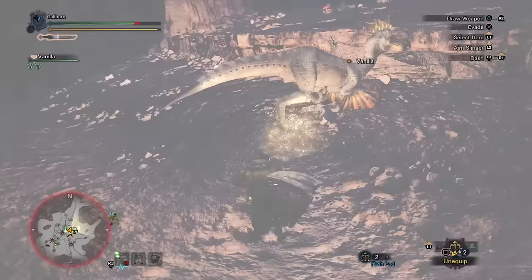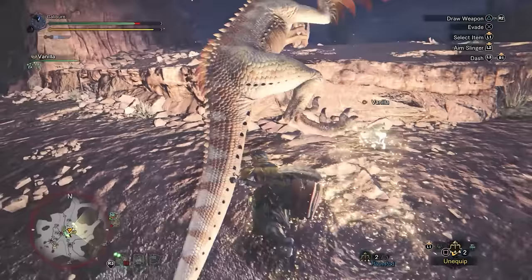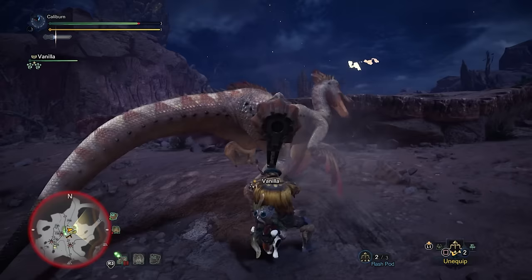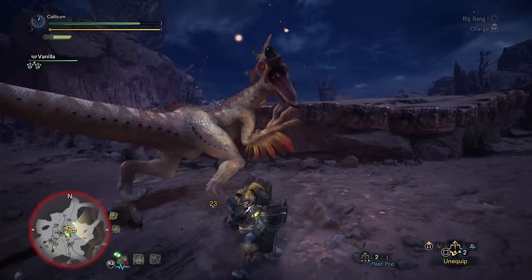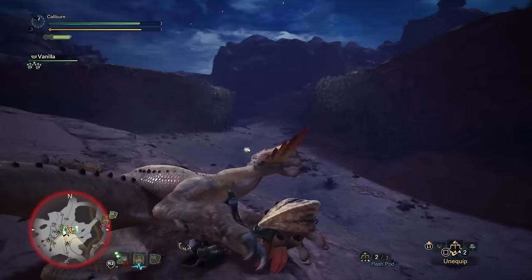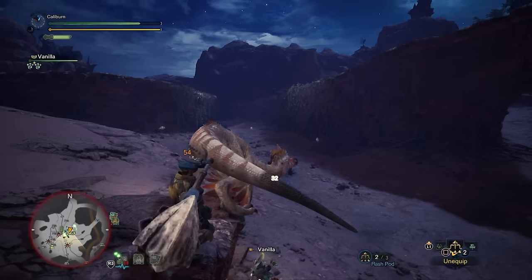Now with entry level Master Rank weapons and armor, it's a good time to do some further customization and get a much needed weapon upgrade. Baroth's hammer is decent, but I personally think the Kulu hammer makes a resurgence here mostly because of its natural white sharpness and high positive affinity. Hunt Kulu-Ya-Ku in Master Rank to forge the Machlab Al-Nasser 1. This can be built outright, or you can upgrade from your Kulu Beak 1 from way back at the start of the game. Personally, I would just build it outright and save the trouble of getting more low and high rank materials.